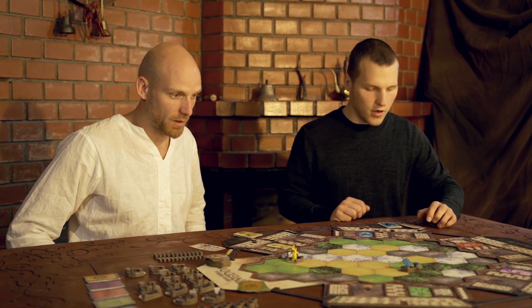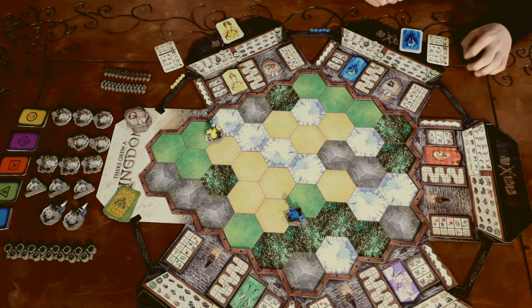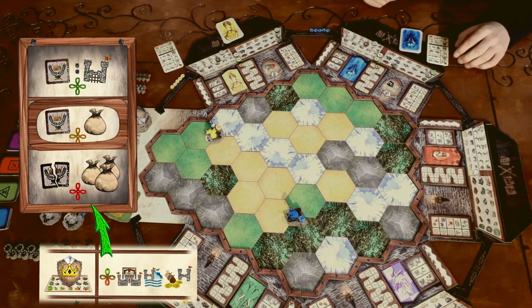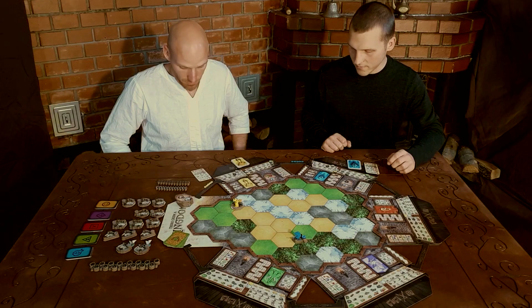I do not get any reserve soldiers. I do not get any food from the city next to the sea. The resource that I am going to activate will be good — so I get four, I get one. During my turn I also get an extra resource of my choice, which will be food. And that is the end of my turn.